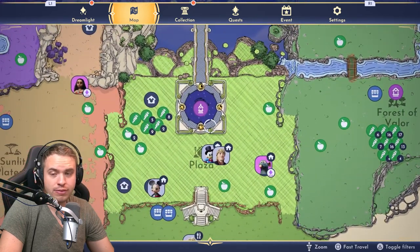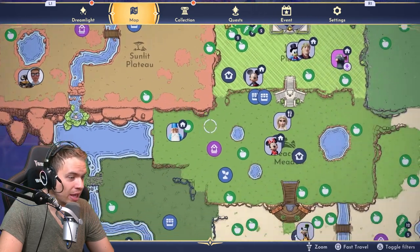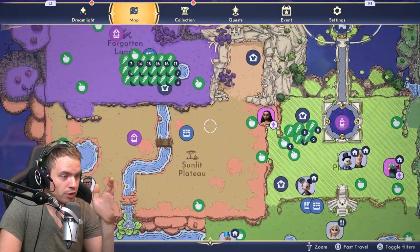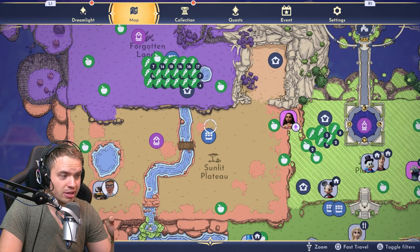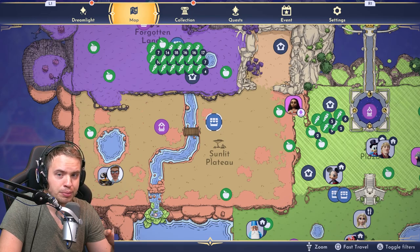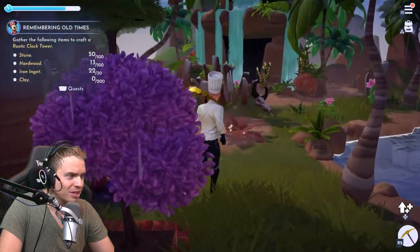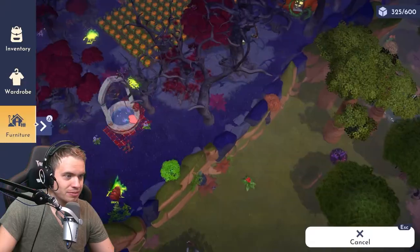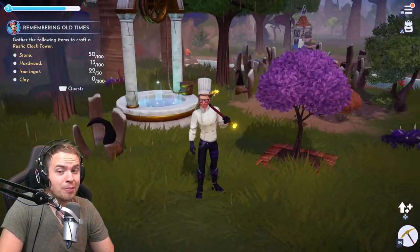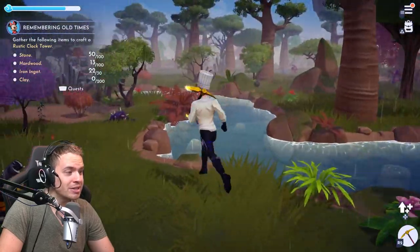And it doesn't just work for teleporters. If you didn't know, you can move absolutely anything — any furniture object in the game. You can move houses, your own house, NPC houses, selling stalls. The only thing is that the stall and the teleporter can only be moved inside their own biome. So you cannot place a teleporter from Sunlit Plateau into the Forgotten Lands — I actually just tried it and you can't. It can only be placed in its own biome.